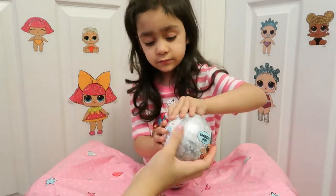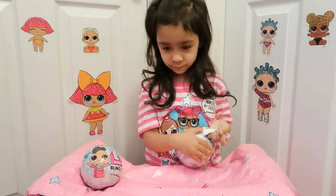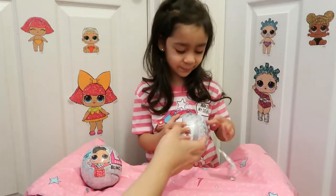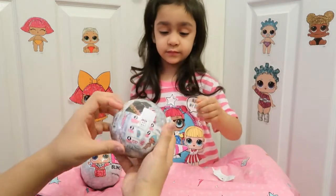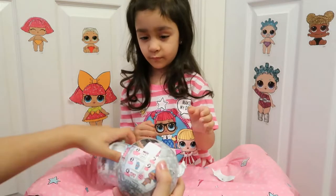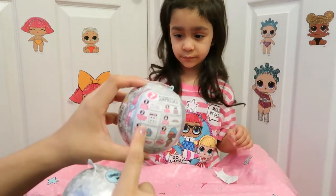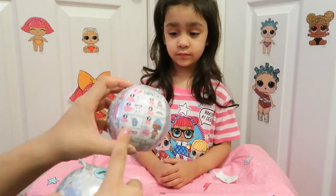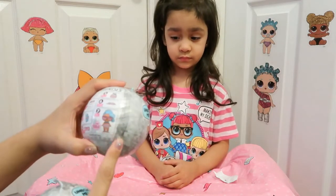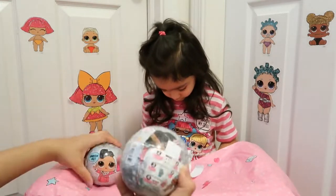Here you go, open it up. There's a clue right here. You've got to do one at a time, one layer at a time. So this one — oh, I forgot to tell you guys, there are seven surprises in here. So there's a secret message, collectible stickers, a bottle, accessory, outfit, shoes, and the doll. And it says add water for surprise. I totally forgot about that part. That's pretty cool.